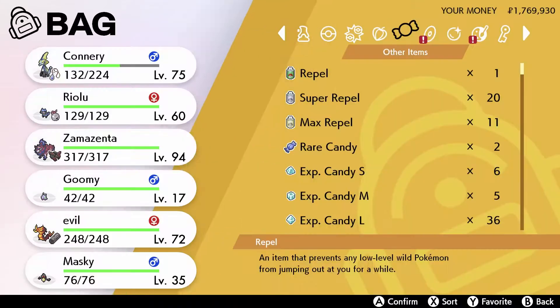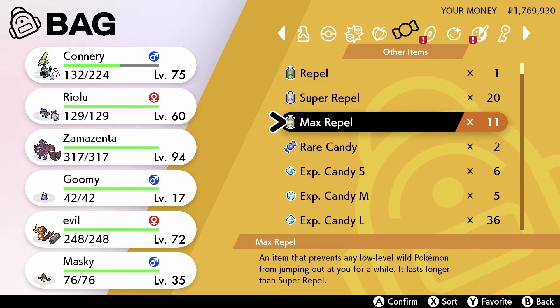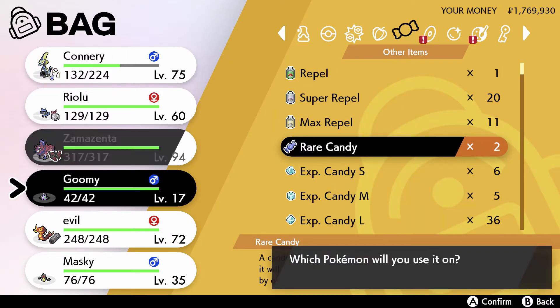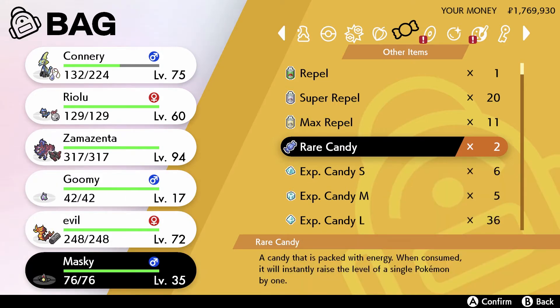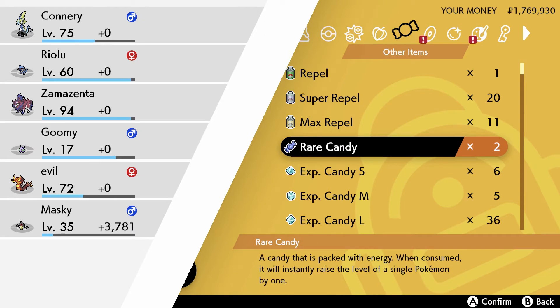Once you get the Yamask you'll notice that it's level 35. So all you need to do is just give it a rare candy or level it up once, since Yamask evolves at level 34. And it should evolve.